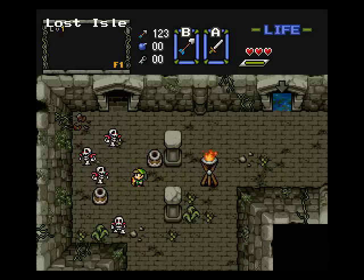Usually as Zelda Dungeon, we're the walkthrough people and we help other people. But in this case, I could use your help. If you're playing along and you find other little secrets — like other overworld items or anything that I'm missing — please, this is meant to be interactive, so help me out.